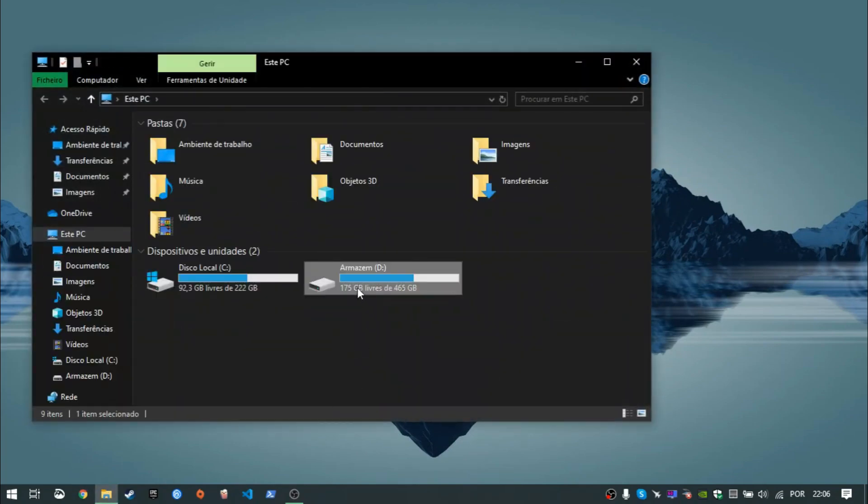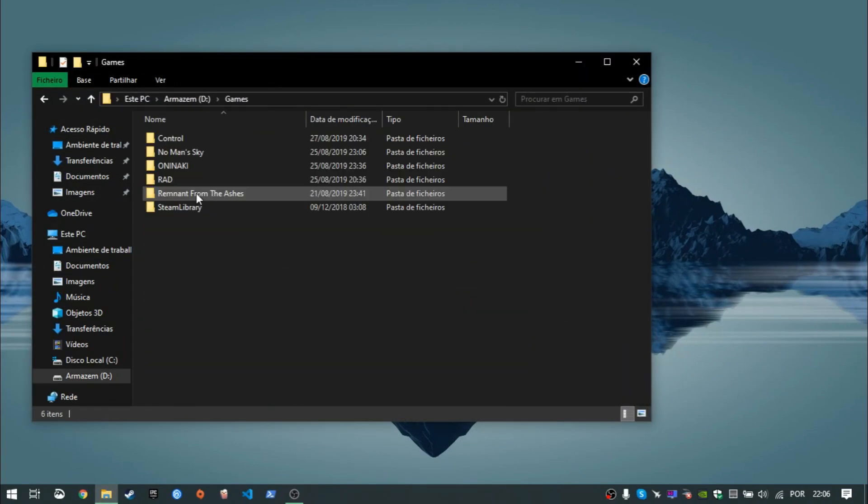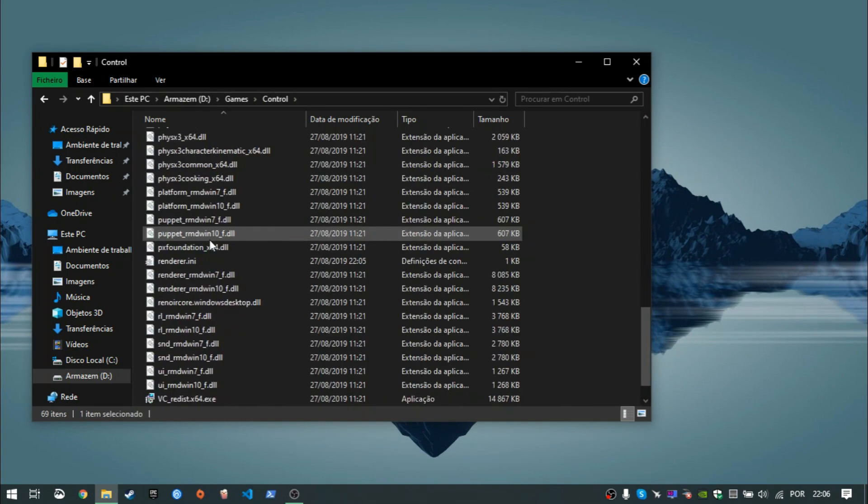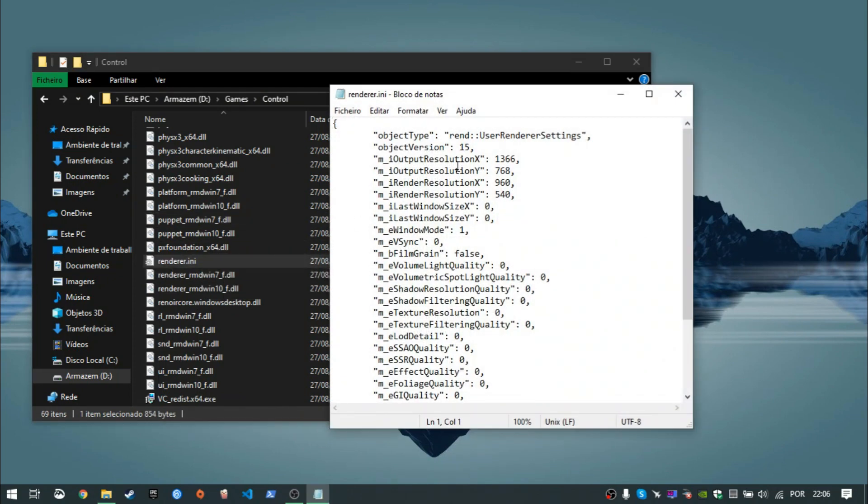But you know me, I always try to find ways to make the games work. So you need to go to your Control game folder — the place where you install the game — and you will find a file called render.i9. This is very simple to change. In these two lines, M underscore I render resolution X and Y, you just need to put the pixels that you want the game to scale.